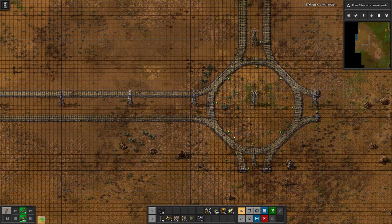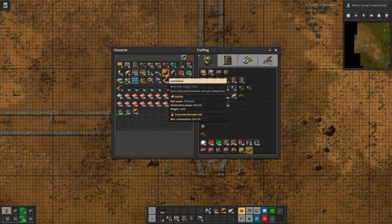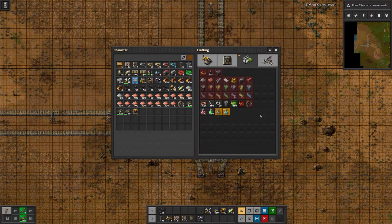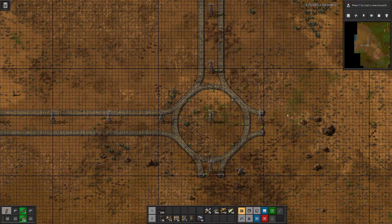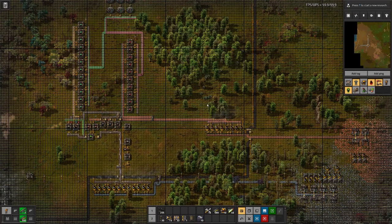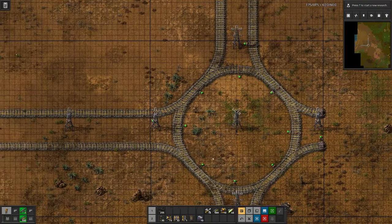Usually I go with one-four trains, meaning one locomotive and three carriages. But with that many carriages they don't accelerate that well. With the setup we have here — using trains to transport only ores, liquids, and science packs — I think we should have more trains that are not loading or unloading as long. So I'm actually thinking let's go with a one-one or one-carriage wagon.